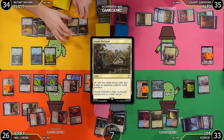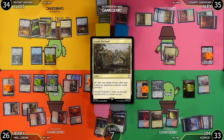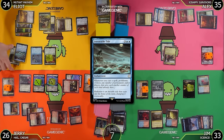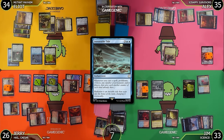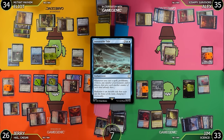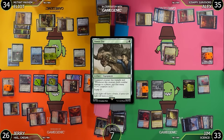I'll tap five including two blue — Exotic Orchard makes blue — for Inexorable Tide: whenever I cast a spell, proliferate. Then I'll cast Power Fist — a two-mana equipment with equip two. Equipped creature gets trample, and whenever it deals combat damage to a player put that many +1/+1 counters on it. Inexorable Tide triggers proliferate — I'll add a +1/+1 counter to Grandma. But she's only a 7/7 so I'm not attacking into Jerry. I'll attack Jim for seven.